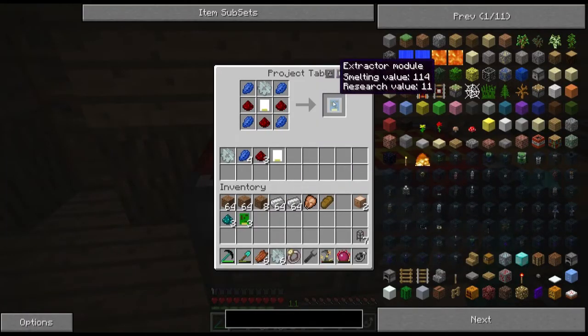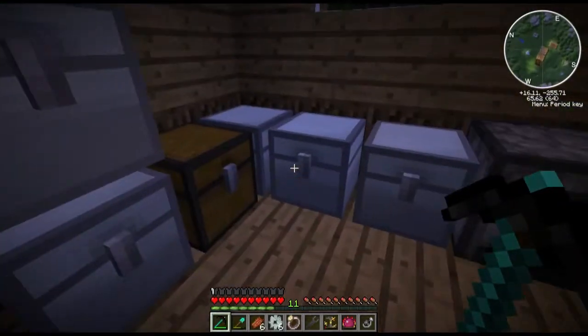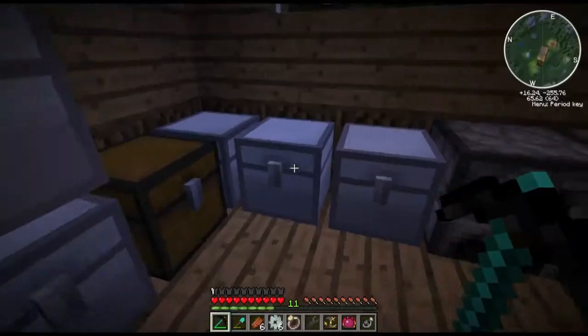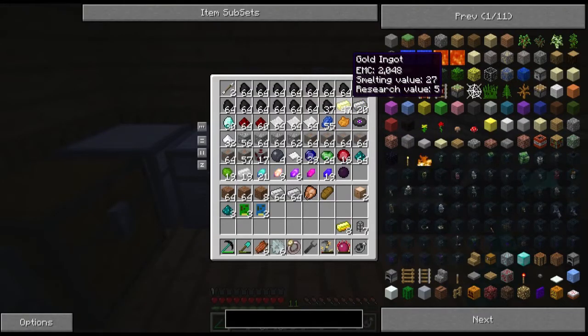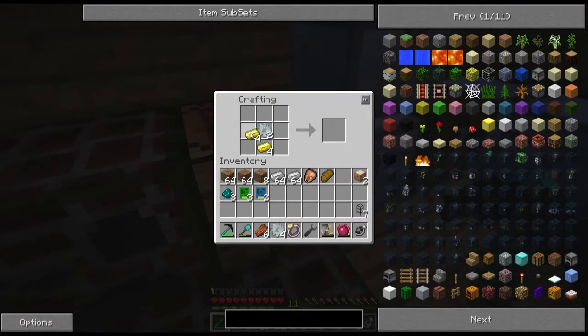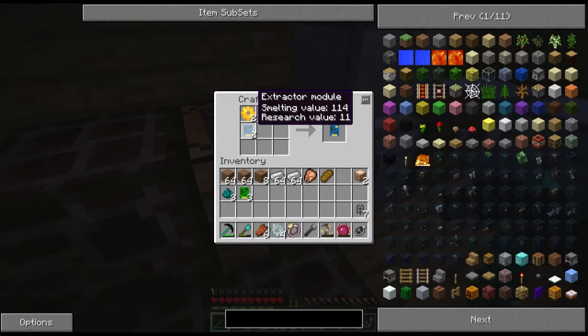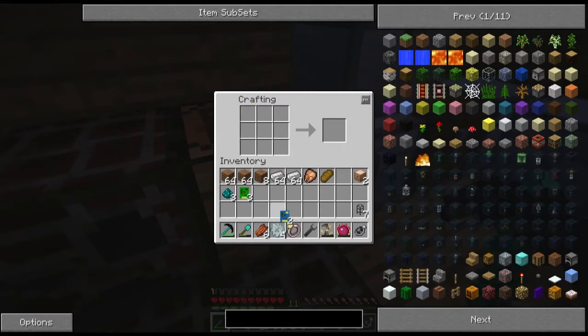We're going to make some gold gears and then put the gold gears and the extractor modules in. Should I demonstrate what the Mark 1s do? This is like a Mark 2 module — just an advanced version. It's faster and just better. I'll explain what this one does later on when I actually get to using it.